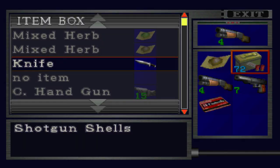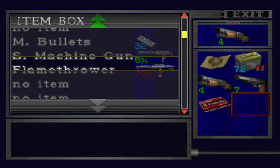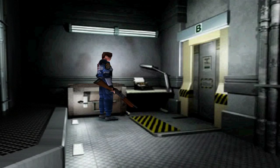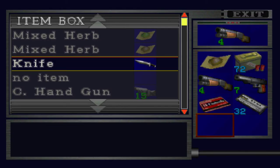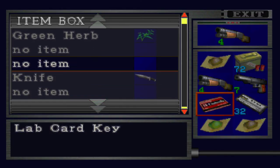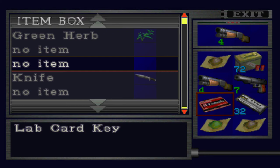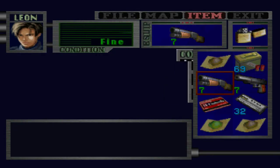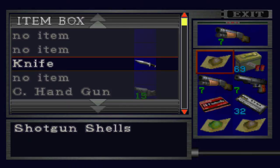This might be the last time I'm down here, so this might be the last time I access an item box. I'm gonna get magnum ammo out, just in case. I think I'm gonna say goodbye to this shotgun, because I think I have enough magnum ammo. What I'll do is fully load the shotgun, but then store the ammo, because I need the space.